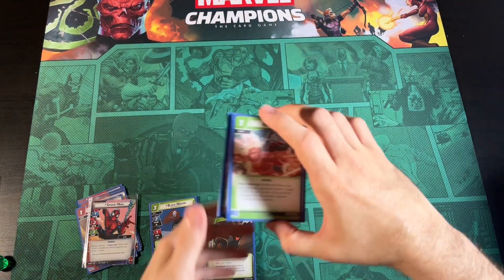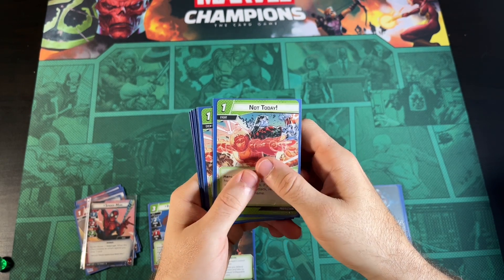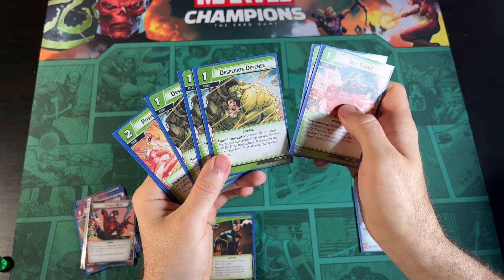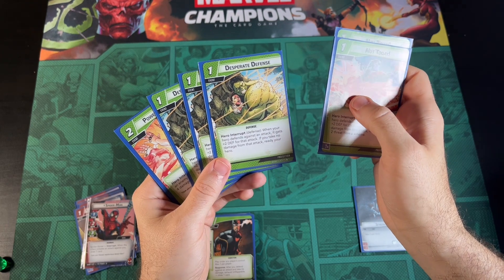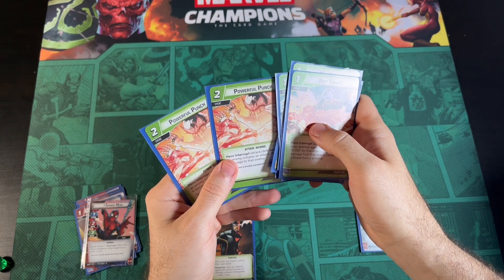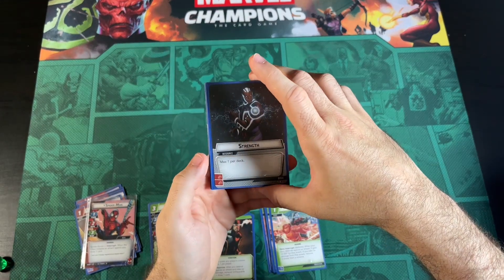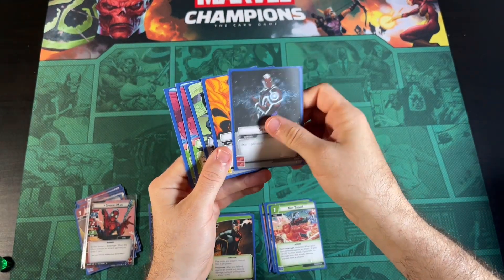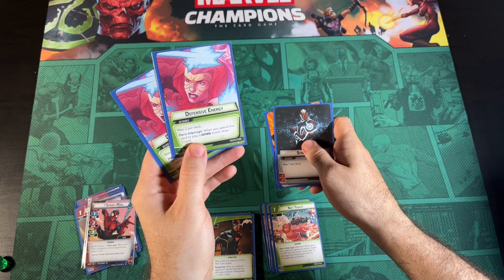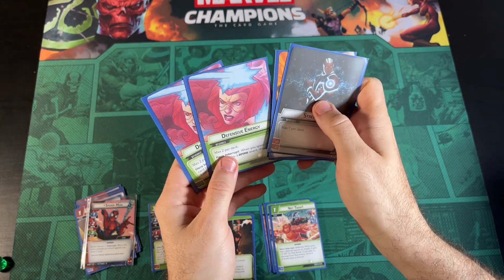Ingenuity is so great with Peter Parker. For Events we have two Not Todays, three Desperate Defenses — an MVP defense card that gets you the ability to ready — and two Powerful Punches to dink off some damage. For resources we have Strength, Energy, Genius, and I added two Defensive Energies for more card draw — I saw that on Josh's video, so thanks for that.